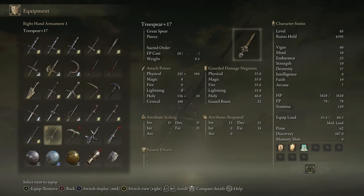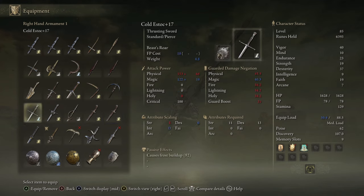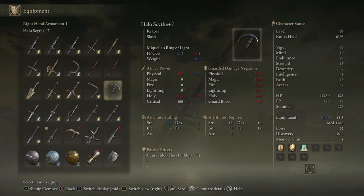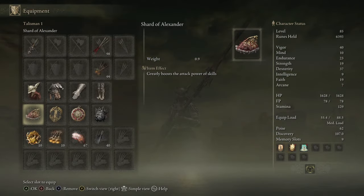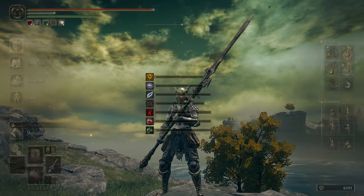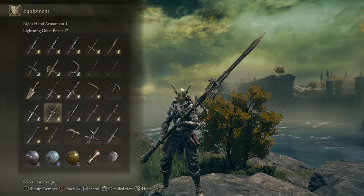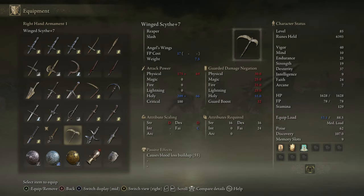We're going to be trying out some dexterity faith because this build is the type I haven't used the most. Out of all my testing I've done a sorcerer, strength, pure dex — dex faith I didn't give too much love to. So I'm going to try out some of the weapons that are strictly for dex faith today: the halo scythe, the tree spear, the wing scythe — I just need to swap on my two finger heirloom — the black knife, sacred relic sword, and a few lightning infused weapons as well.